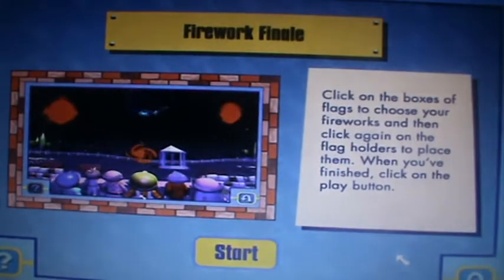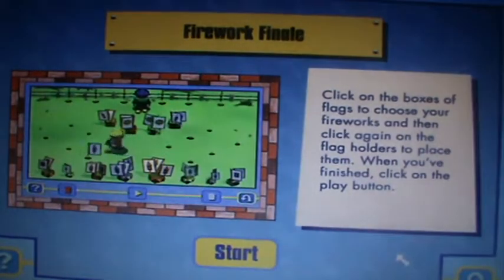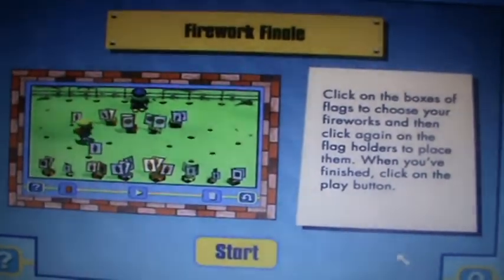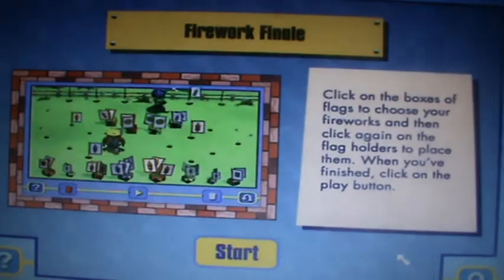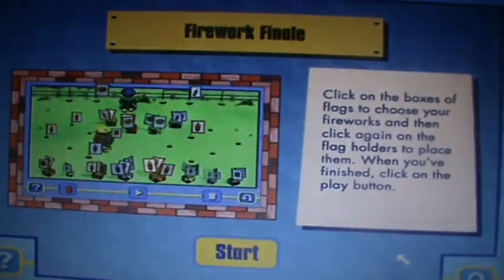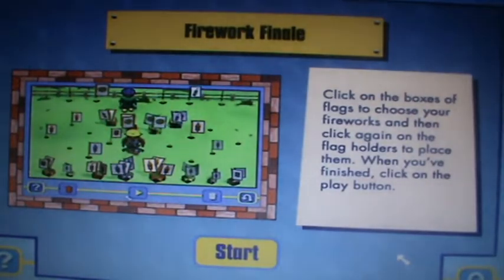It's the grand opening ceremony tonight. We want to create a fantastic Firework Display. Click on the boxes of flags to choose which fireworks appear in the display, and then click again on the brown flag holders to place them. When you've finished, click on the play button and we can all enjoy the show.